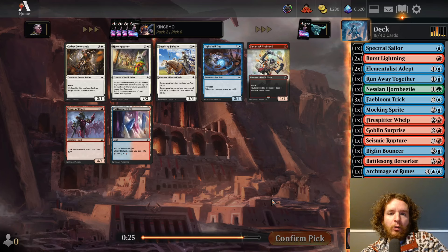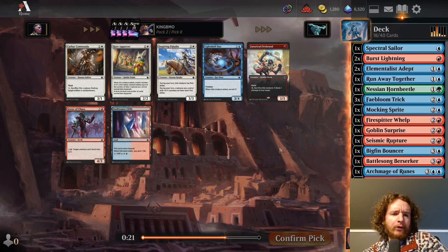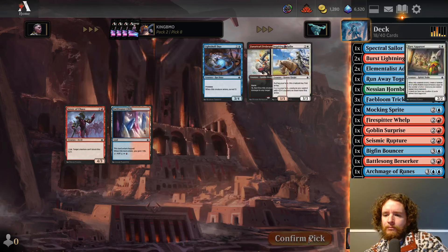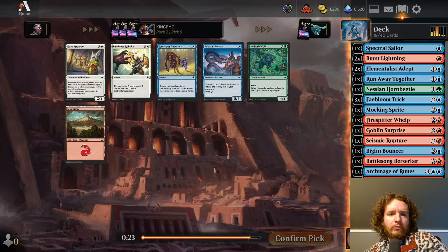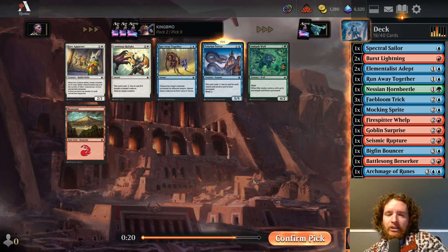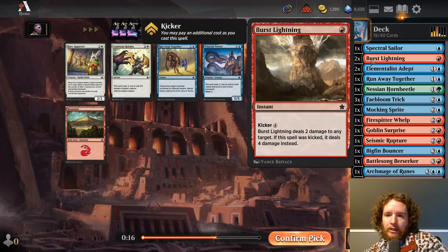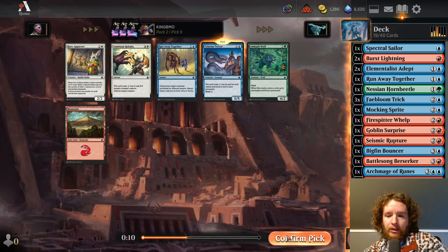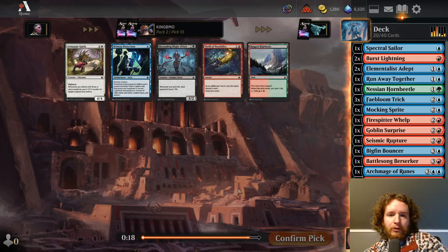Pick 8 — we have a Lightshell Duo and Fanatical Firebrand. Both would be okay in our deck. I'm going to take the dual land here — Swift Water Cliffs. We tabled Talarian Terror! Those are important decisions. Maybe Talarian Terror would have been better in our deck than Burst Lightning, but now we got both — there's no way we would have tabled Burst Lightning. So taking Talarian Terror here is great. Really good for our deck.